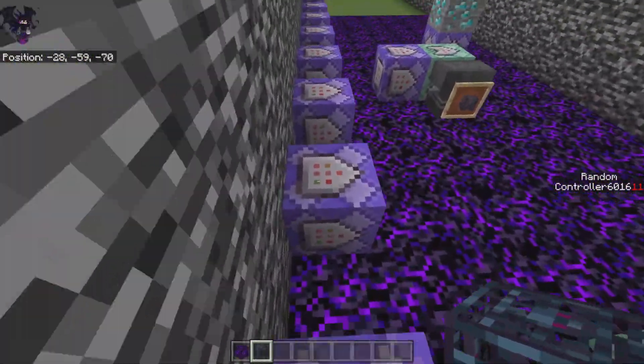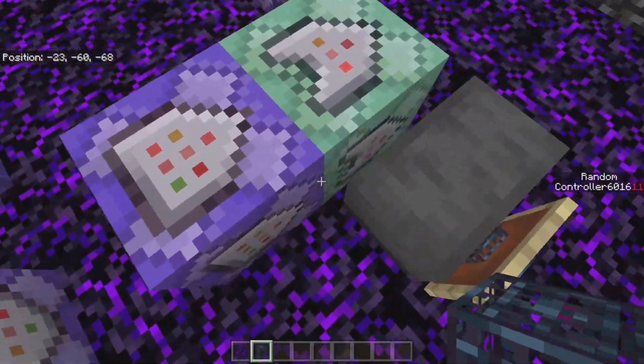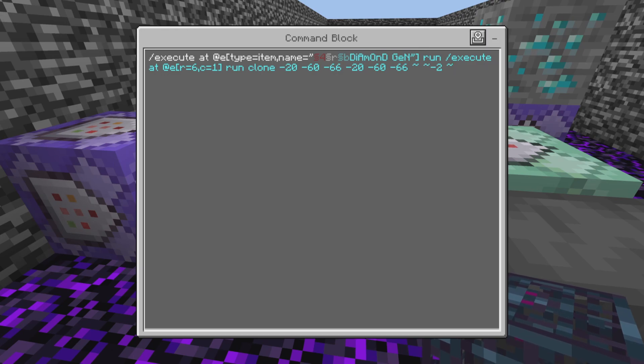You should clear anvils in certain places to stop them from using this and making their own version of it. There are a couple other commands you could use to make this a bit more robust. So here is the command: slash execute at @a bracket type equals item, name equals diamond gen with the extra text.